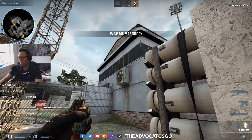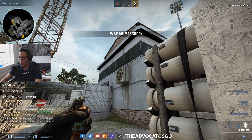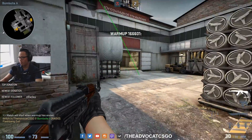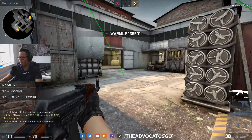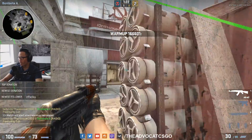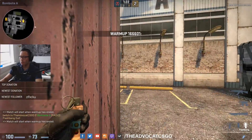A second pop flash: just throw your flash on this corner of the vent here, turn around, and then pop out as soon as the flash pops. It will bounce back on the wall and pop around here. This is also a nice pop flash — just throw it, turn around, wait, get out, and get the kill.